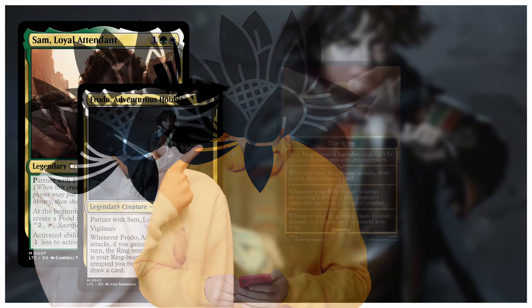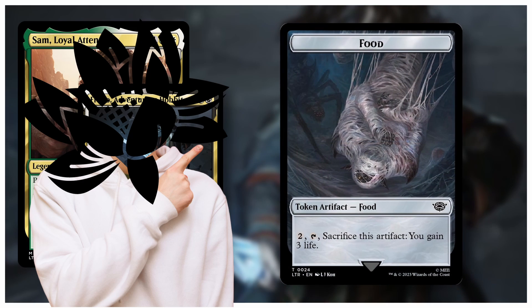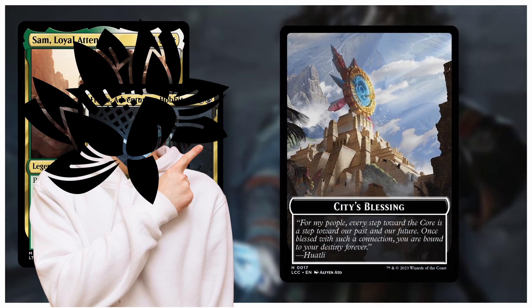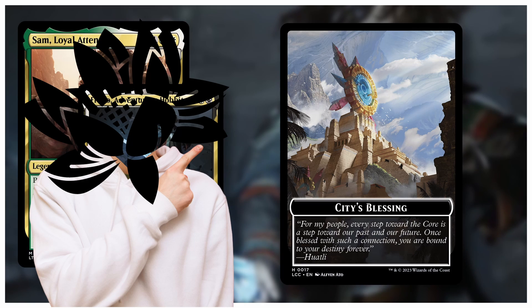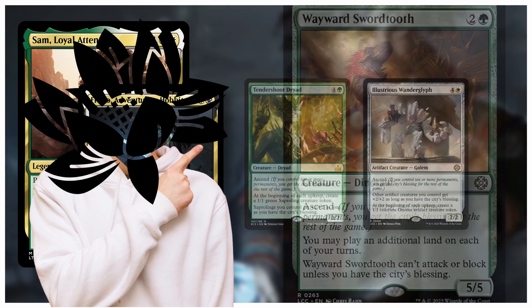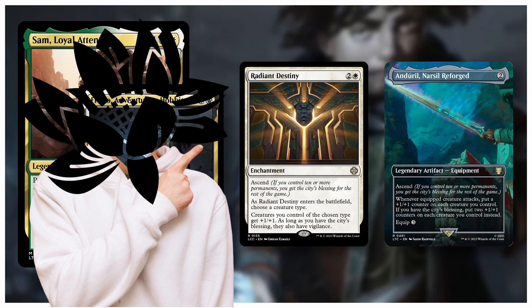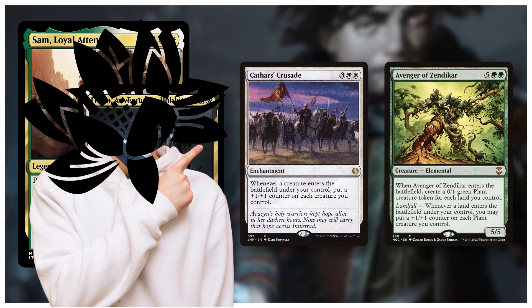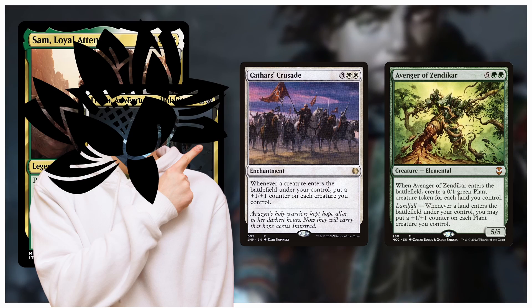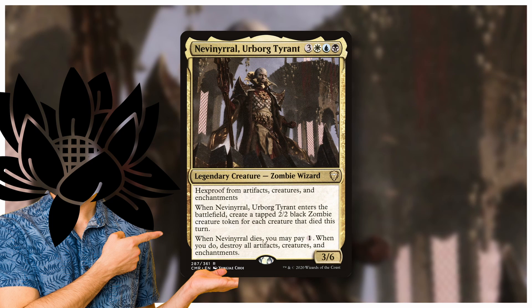This deck is normally just a food gain-life deck, but ours is an ascend token deck — with Frodo getting the ring and drawing us cards, and also allowing us to make some of our small tokens ring bearers, which works great. Sam creates food tokens on our turn guaranteed, helping us get ascend multiple turns ahead of schedule. The Abzan colors give us access to the best ascend cards — a total of 11 — all working really well with this strategy. Wayward Sawtooth gives great ramp, Tendershoot Dryad and Illustrious Wanderglyph are great token creators, while Anointer and Radiant Destiny give board buffs for tokens. On top of this, running normal token cards like Avenger of Zendikar or Cathars' Crusade to keep buffing your board from all the Tendershoot Dryad triggers — this thing seems pretty fun.